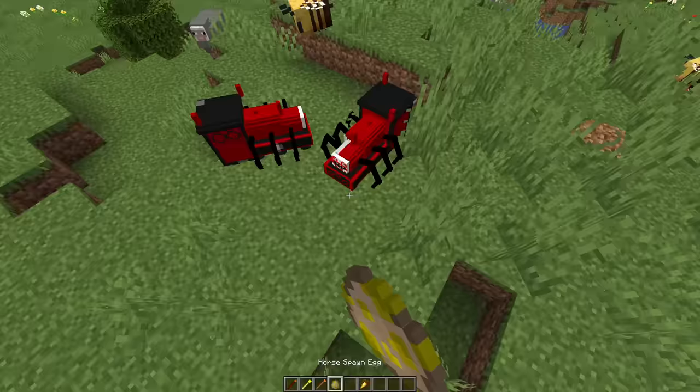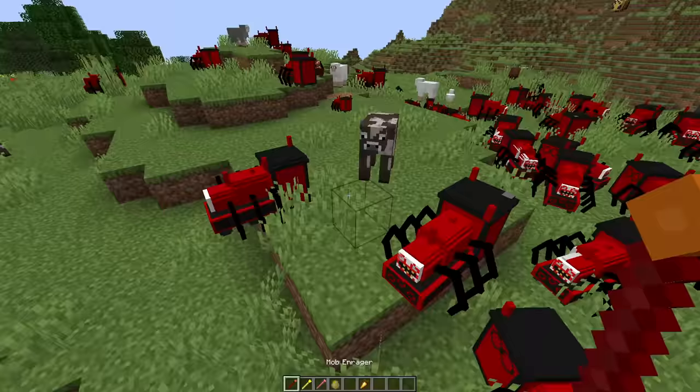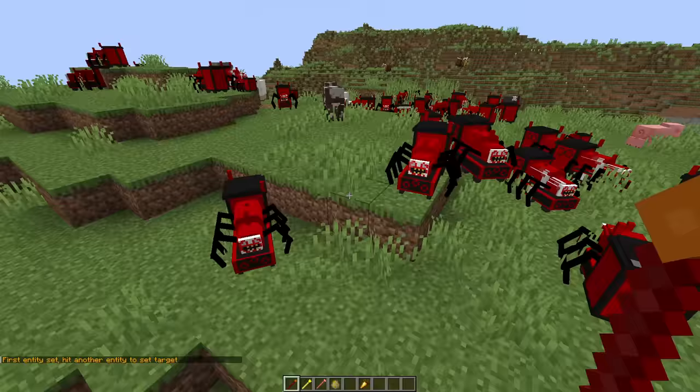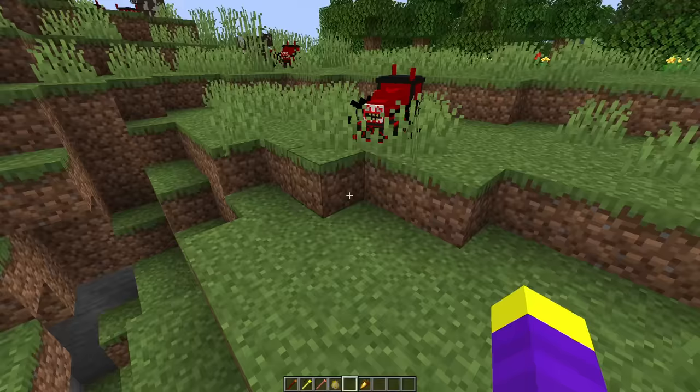Let's spawn an army of Choo Choo Charleses. Now let's stack them. Nevermind, it won't let me stack them, they keep kicking each other off. I wonder if they'll fight each other. Nope, it appears Choo Choo Charles doesn't fight. Choo Choo Charles in Minecraft is kinda boring. Alright, I'm going to give Choo Choo Charles a 7 out of 10, he looks good, but he's really small.